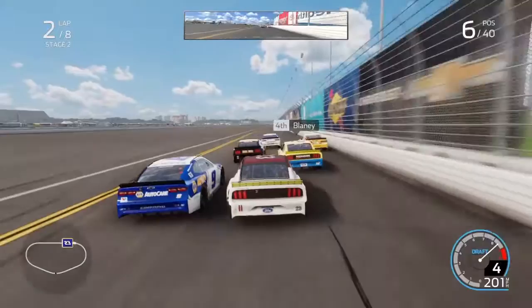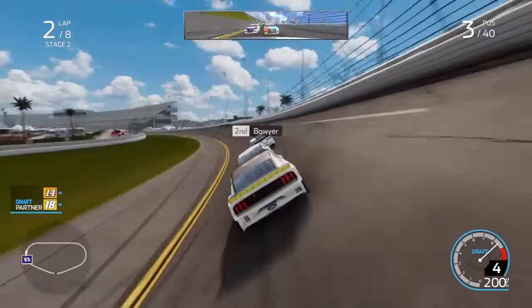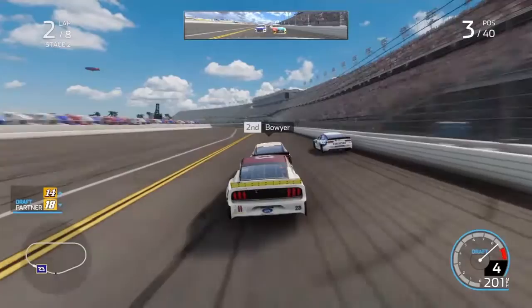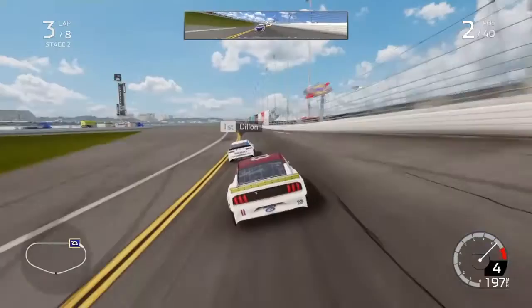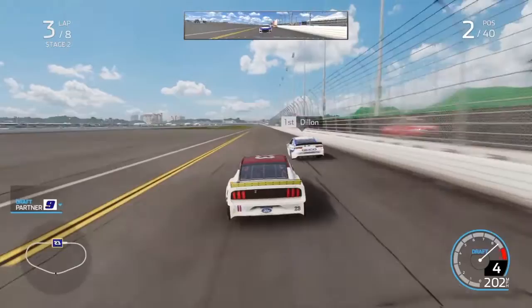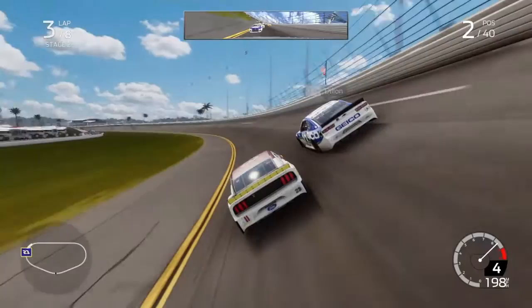I'm going to go to the middle lane and push Clint Boyer to try to get one of us in the lead. I'm going to push Clint Boyer to try to get him to the inside — yes, he does. Oh no — Clint Boyer nearly spun after early spinning. I think it was from when I pushed him through the corner — I gave him way too big of a push and it really split him. Now it's just me and Todd Dillon. Chase Elliott is my draft partner, he could give me the push to get to the lead. I'm going to try to get to the lead — yes, I will take the lead here at Daytona!